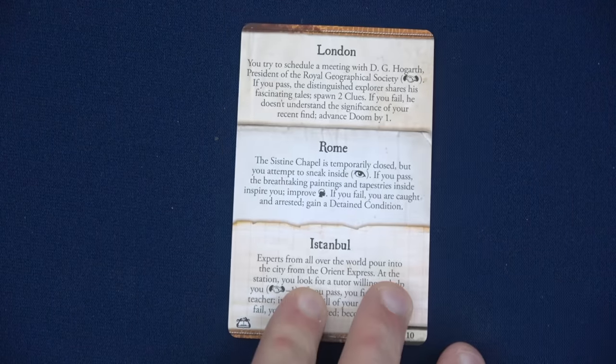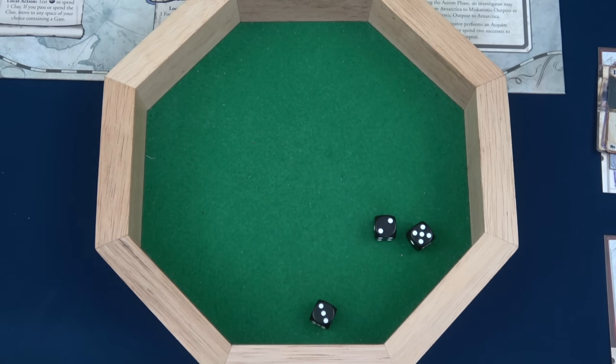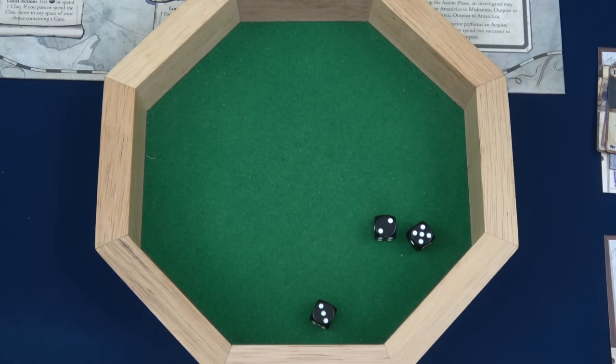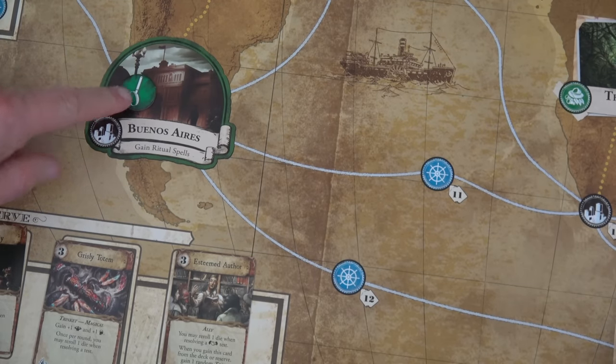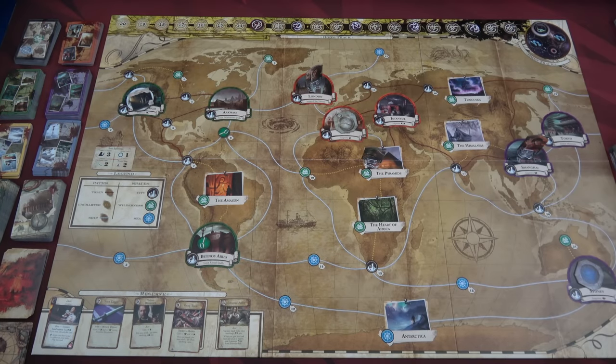Agnes will have a London encounter. You try to schedule a meeting with Dr. Hogarth, president of the Royal Geographical Society — testing influence. If you pass, the distinguished explorer shares his tale and we spawn two clues; if you fail, advance doom by one. Rolling three dice, we got a five — we spawn two clues. I'm randomly drawing from the clue cup — we have the Plateau of Leng and Buenos Aires. The Plateau of Leng is actually in Antarctica. Buenos Aires is a city, and we now have a clue there. If we can go there and fight that other monster, we'll be one third of the way done.